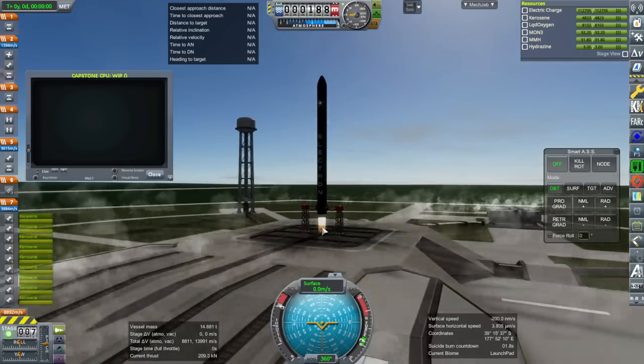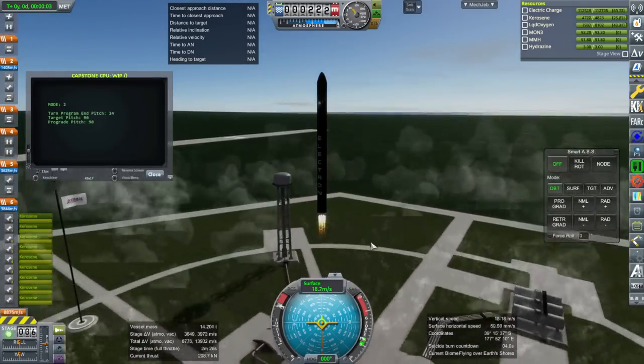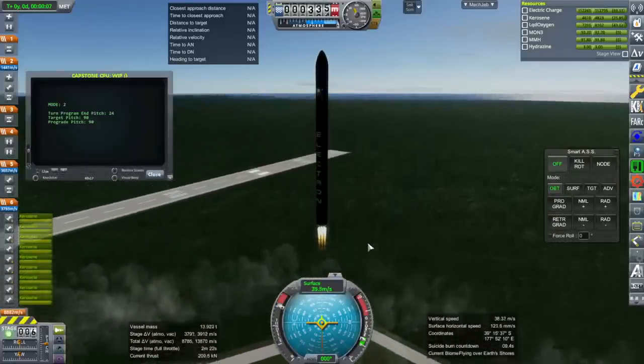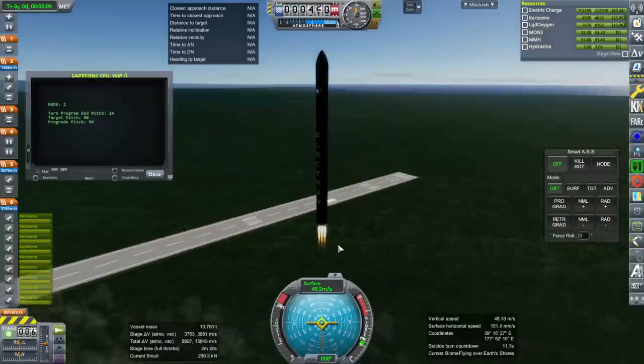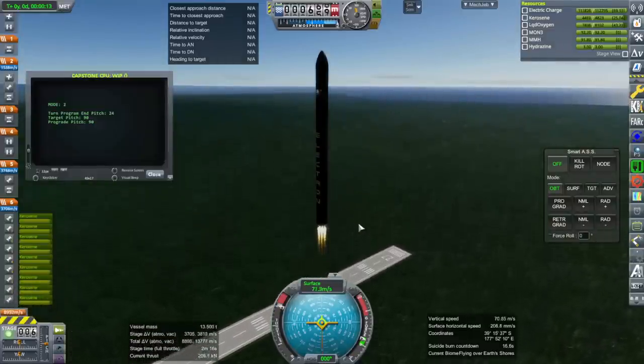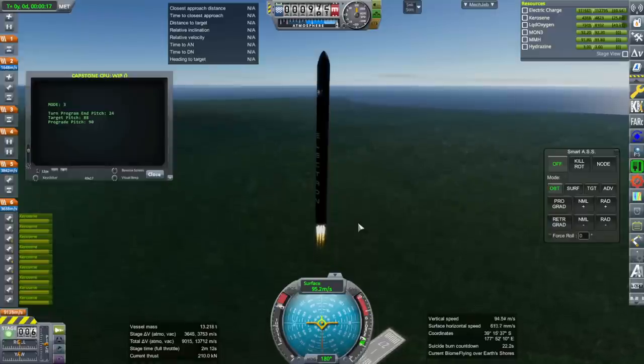You'll note that it seems to still have the stock plumes. The problem is that this Electron rocket mod comes with its own real plume configuration, so I can't configure this for real plumes because the two will conflict. It's got its own real plume configuration and something is up with that real plume configuration.